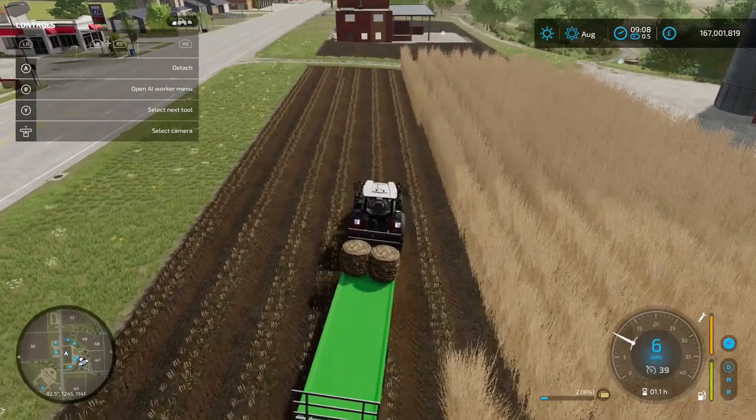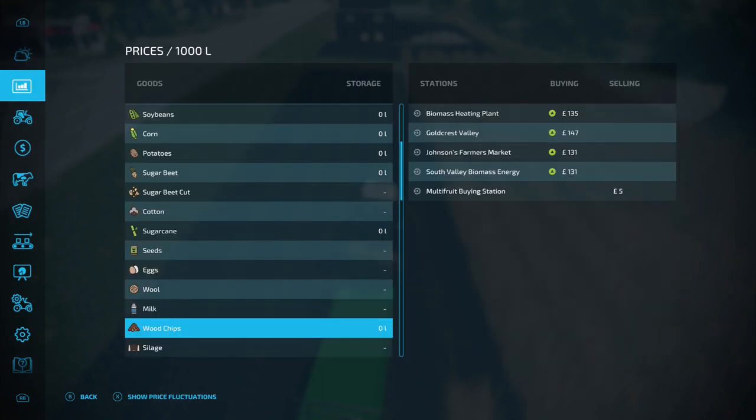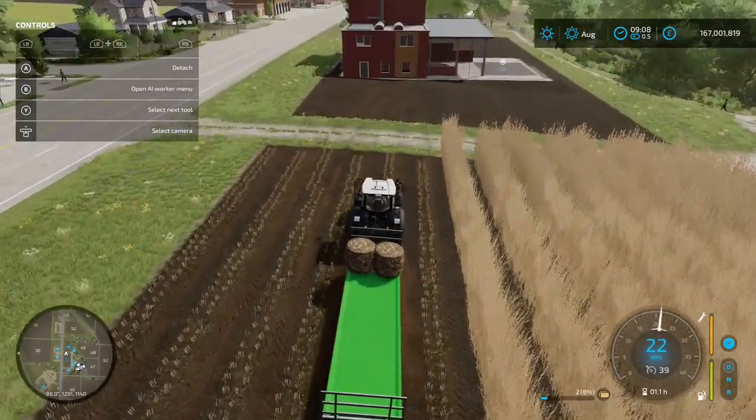If we go into the shop menu and up to Prices, we can see wood chips. You've got the Biomass Heating Plant, Goldcrest Valley, Johnson's Farmers Market, and South Valley Biomass Energy. Goldcrest Valley gives the best price for wood chips, but they don't take bales — so you'll be able to use that if you've got loose wood chips from your forage harvester, but you'll also need to rent a train for that.